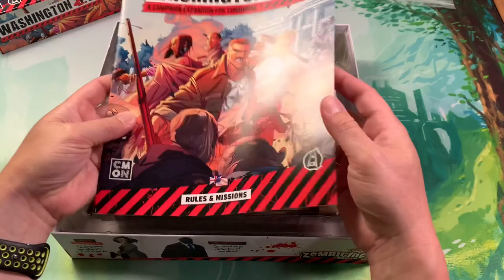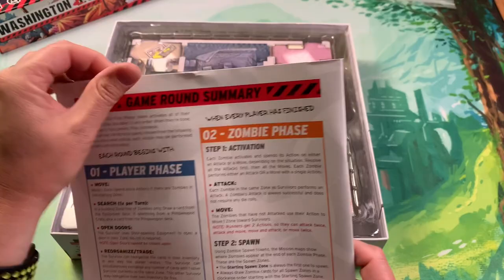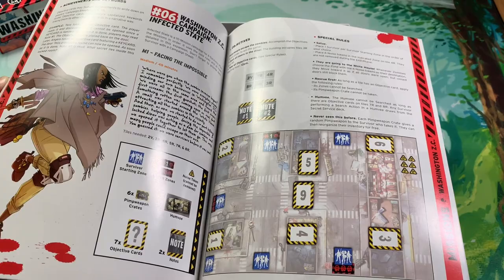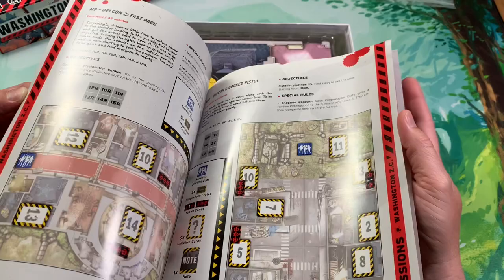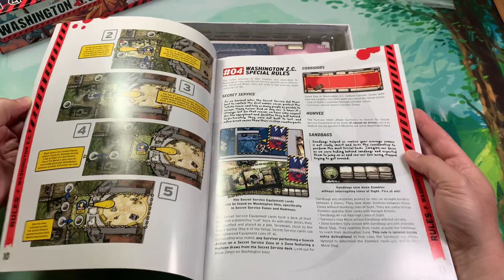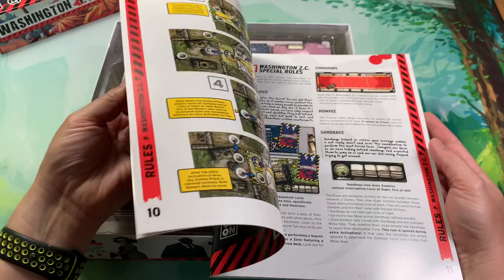All right, so rules and missions - my book kind of got torn up here, that's no good. What appears to be, without spoiling anything, a 10-mission campaign. So this isn't supposed to be a super elongated campaign, but they are also adding additional rules like the flashlight here, which you can see is getting plenty of coverage.